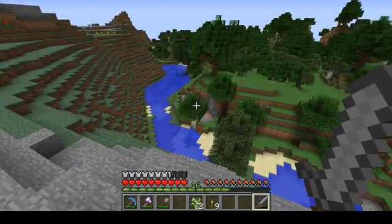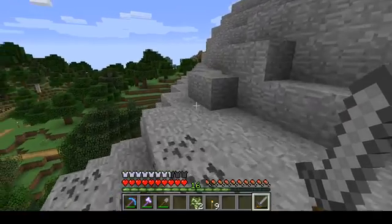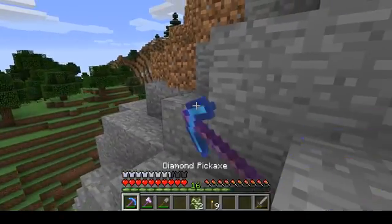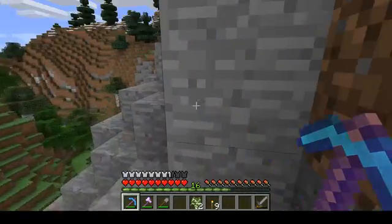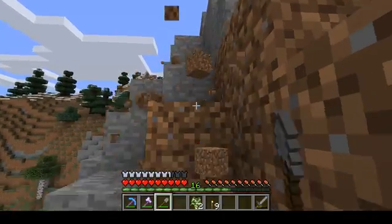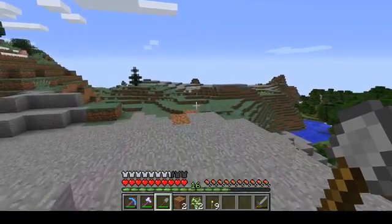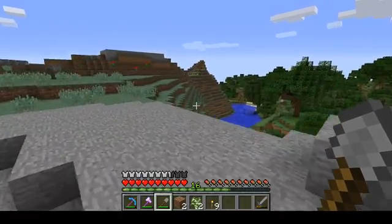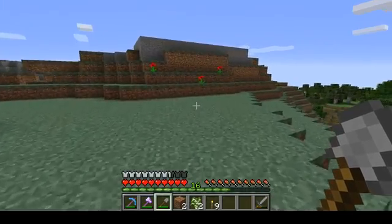Without the reduced view distance it would just stutter on any block updates — lots of lag. Breaking blocks and all of that lag is gone now with the reduced view distance. The issue of course is you can't see very far.